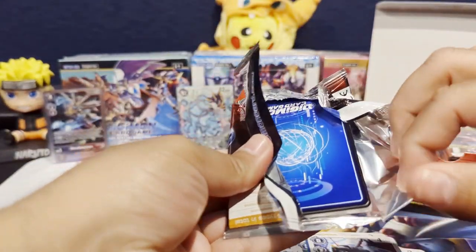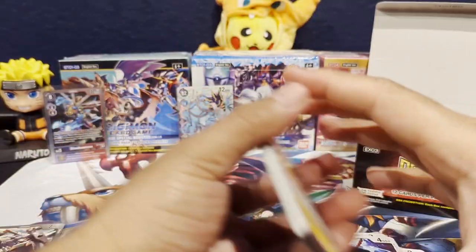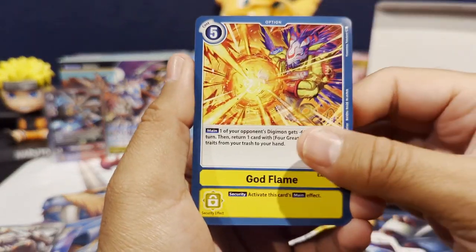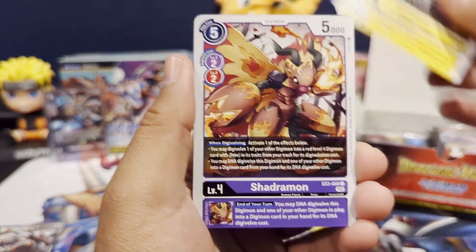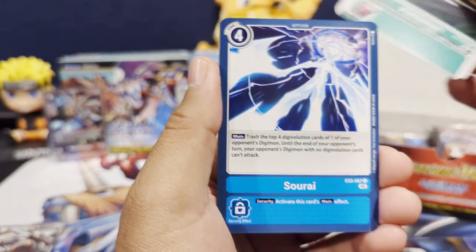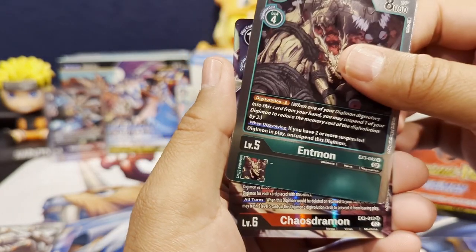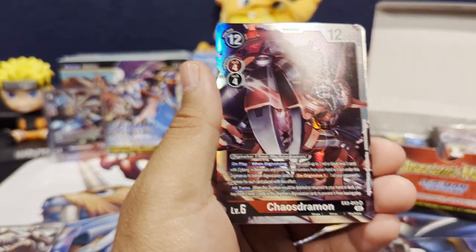I've got some other sets that I'm going to be opening up. I think the next one I want to do is Cross Encounters, and then there's also EX-Record — I have a few boxes of those, so I want to do some openings on that. So we got Pomomons, Entmon, and then Chaosjermon is our first SR pull.